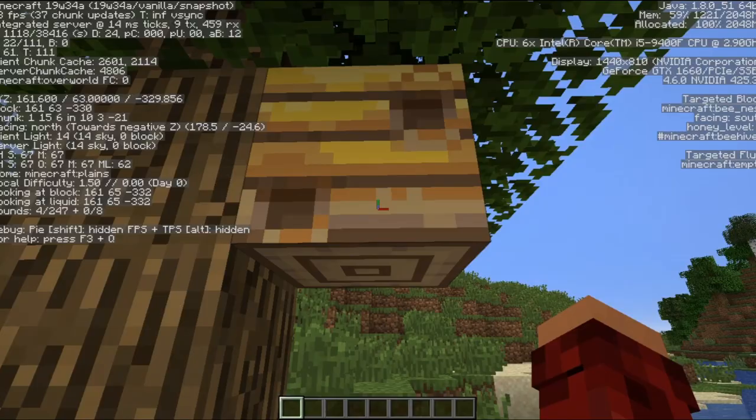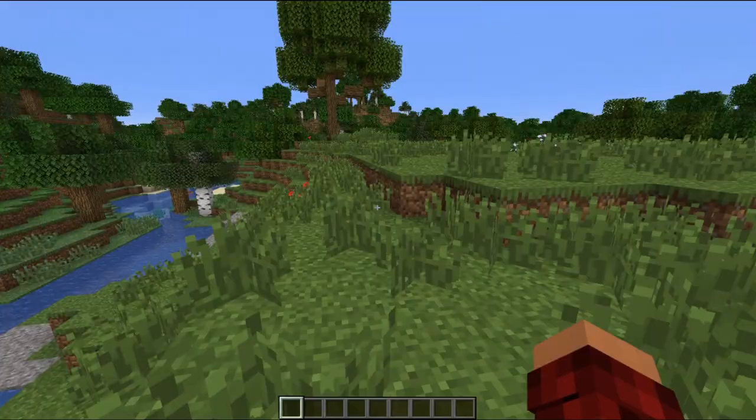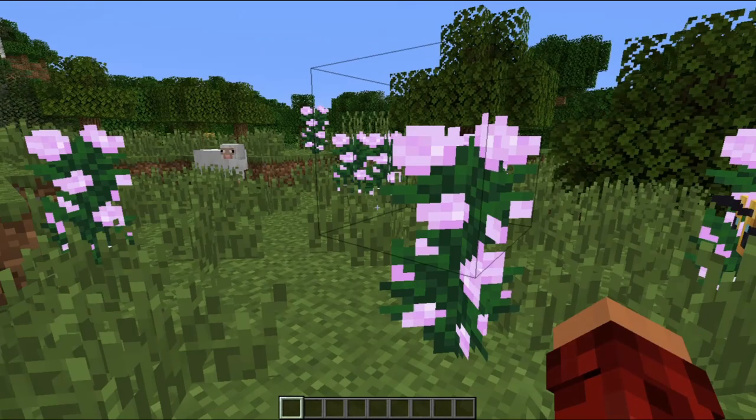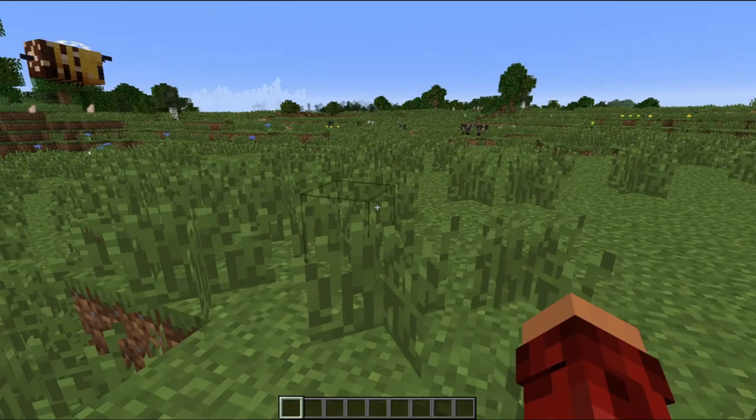As more and more bees find pollen and bring it back and pollinate — I didn't expect them to be so big either; I thought they'd be a lot smaller, like just a few pixels. He's actually working on that flower right now. That's so cool. He will collect it, head back to his hive, and as it gets up to level five, I believe, you can use a glass bottle on it to get some honey.